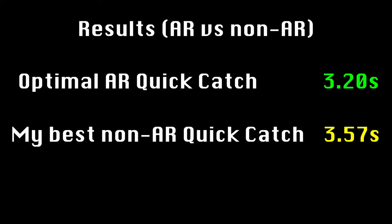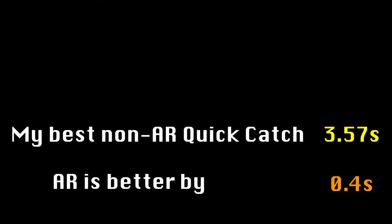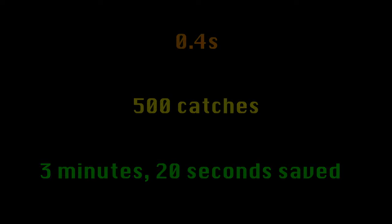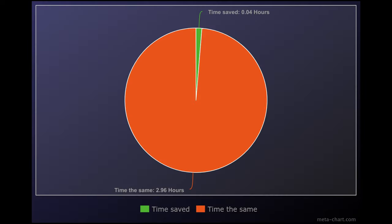So overall, I think it's fair to say that AR Quick Catch is about 0.4 seconds faster than conventional Quick Catch. This isn't nothing — 0.4 seconds across 500 catches is between 3 and 4 minutes of additional catch time on a Community Day, which translates to about 30 to 40 additional catches with ideal spawns. But 3 minutes out of 3 hours is a small edge, already making this of questionable value.